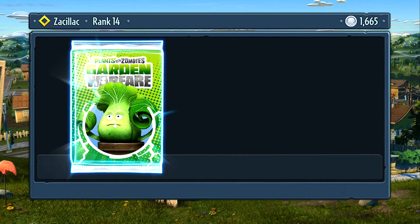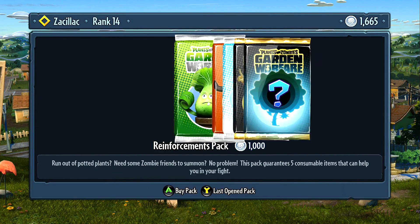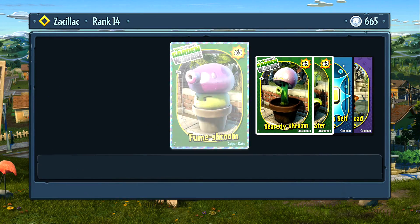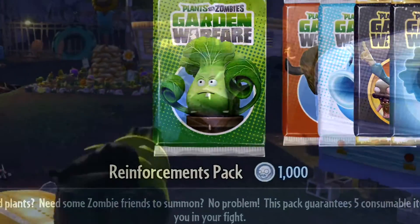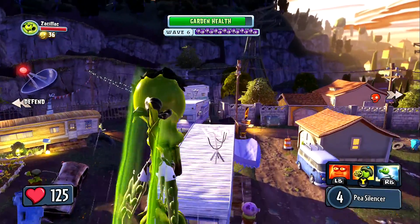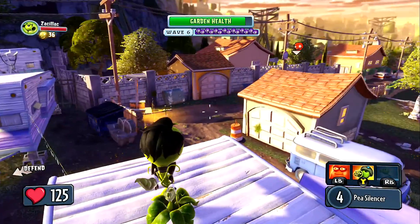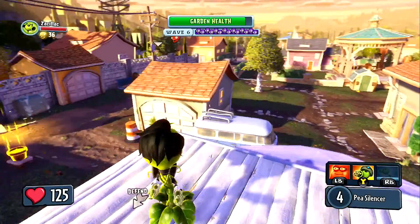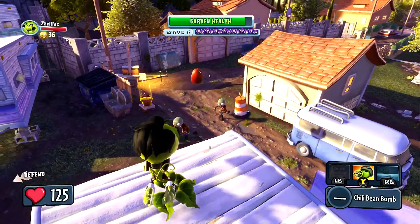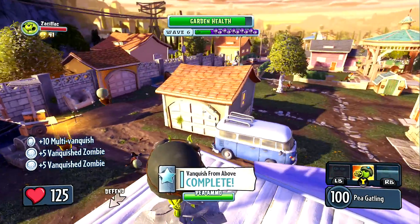In these packs you can unlock new characters, or I guess it'd be new skins. I'm not sure if it's a skin or a character, because there's like the pea shooter, and then I unlocked Agent P or something. I think his gun's a little faster compared to the normal pea shooter, so I don't know if these are just skins or it's a skin with an upgrade. But you get those, and it gives you a little bit more incentive to play the game, to unlock more skins, and just have more fun.